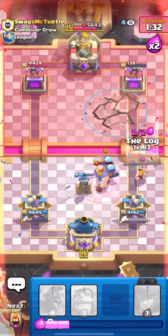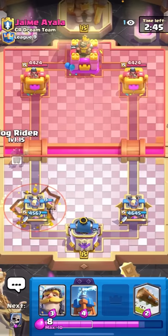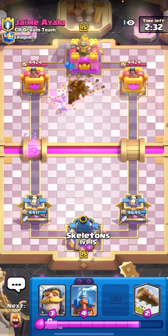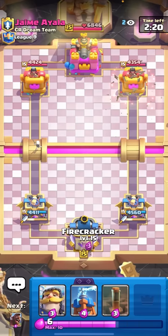I feel like I'm playing pretty good today with the Hog EQ. We're in the next match against 'J'aime' - it's just because 'j'aime' means 'I love you' in French, but he doesn't have the apostrophe. I'll Hog Rider here. I do actually speak a little bit of French - shout out to all my fans who speak French or are from France. I can like say my name, greet people, and maybe have the tiniest conversation ever.